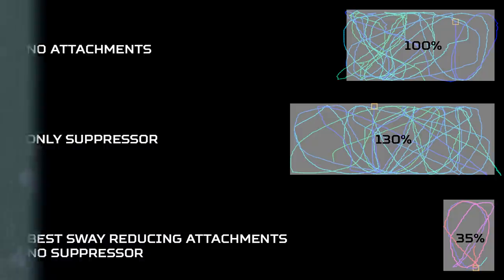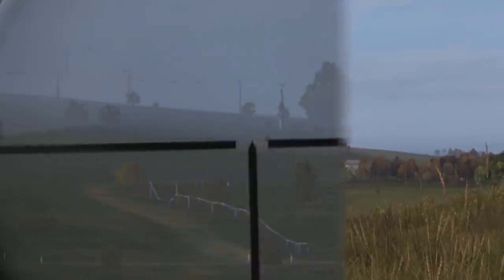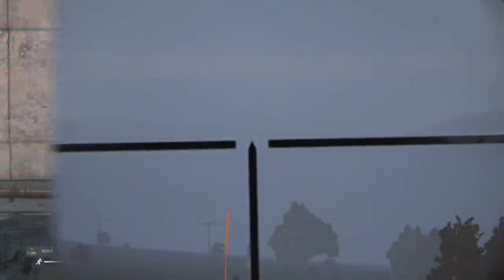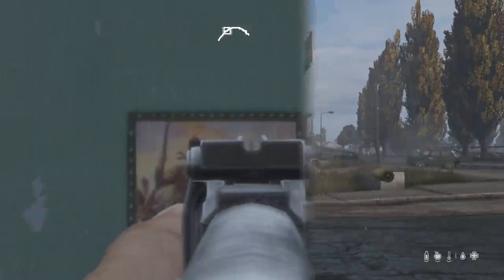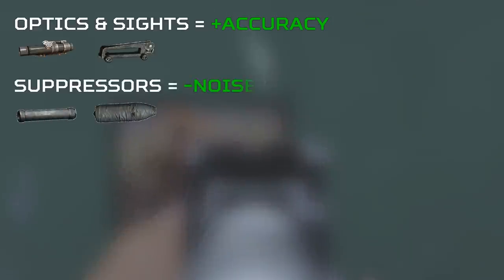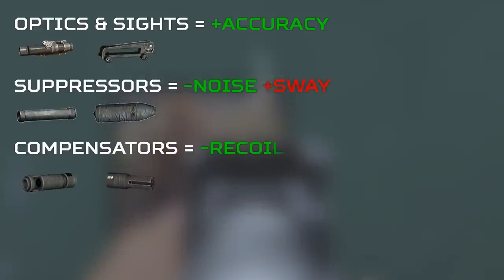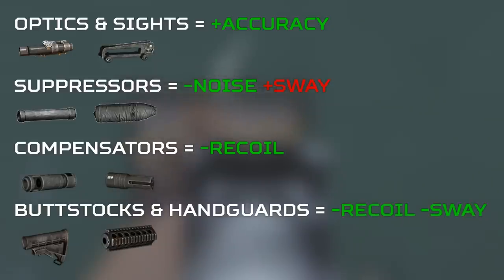Attachments in general have seen a big buff. They can turn medium-distance weapons into sniper rifles, and sniper rifles into rail guns, while drastically reducing recoil and sway. With optics and sights specialising in increasing accuracy, suppressors reducing noise but increasing sway, compensators reducing recoil, and buttstocks and handguards reducing both recoil and sway — they all have their own distinct characteristics now.